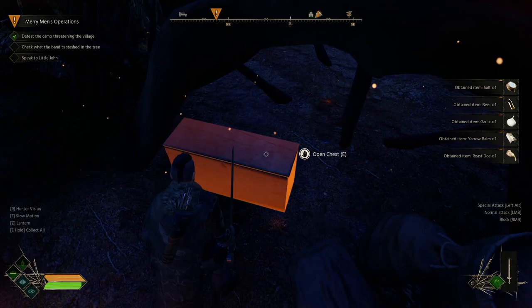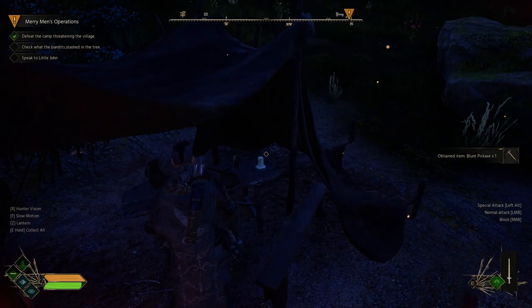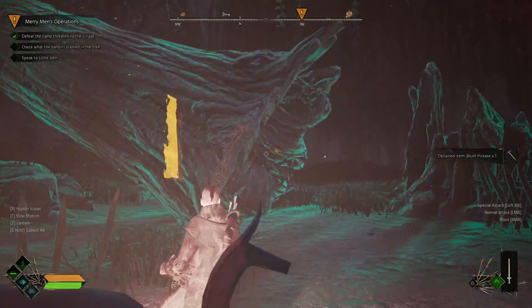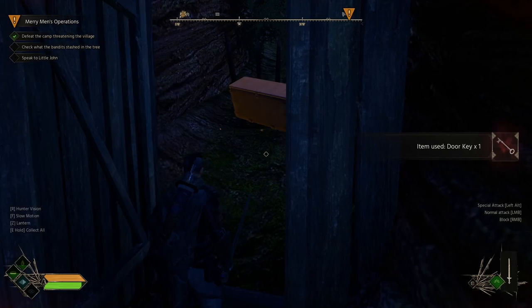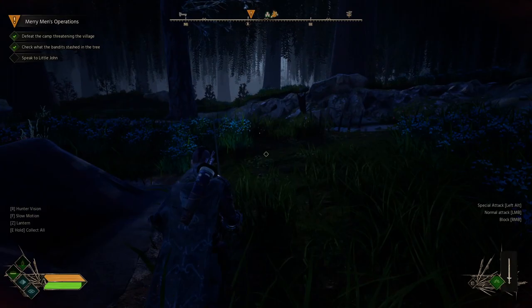Continuing to look around the camp, there's some salt and a chest containing a beer, garlic, wooden arrows, a yarrow balm, and some roast dough — we take all of that. On a table there's a blunt pickaxe. There's also a locked door here — we use the key we found. Inside the chest, there's a stolen item. That's what they stashed in the hollow tree. Now we need to go back and speak to Little John.